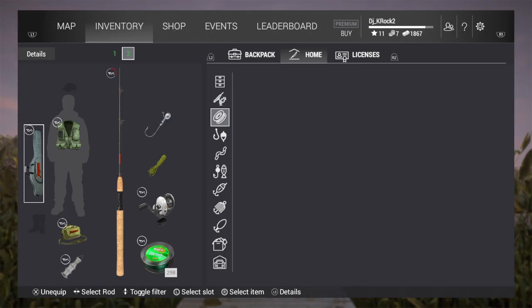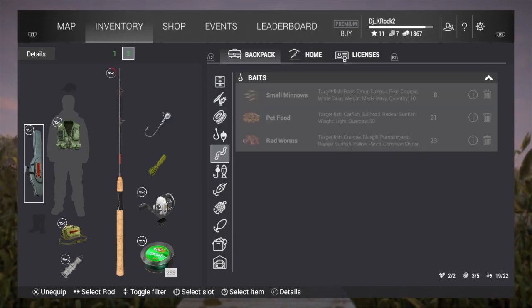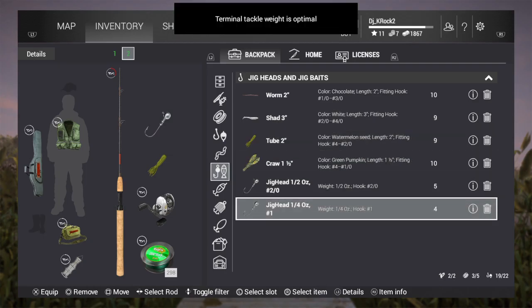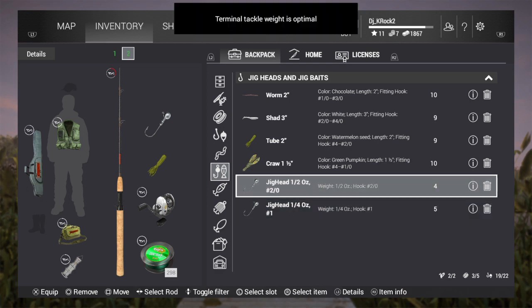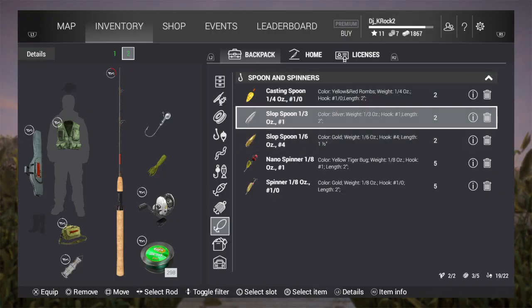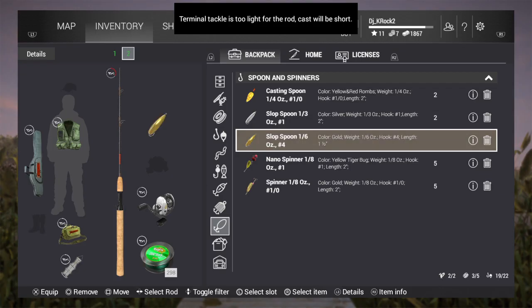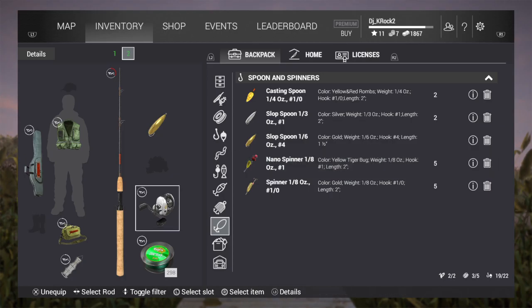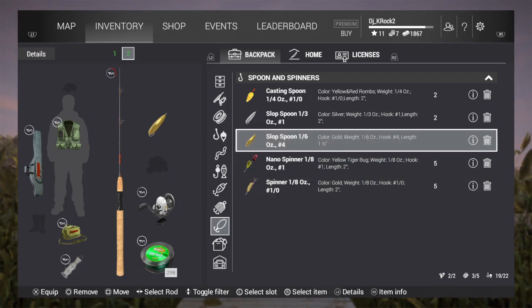You can see the weight on the jig head I have. If I switch it down you can see it turns optimal - 'weight is optimal' is what you want. But if I go down to a lighter one, it says 'too light for rod, cast will be short.' You don't want that - it means something's wrong and the lure isn't fitting the weight range that goes with your reel.